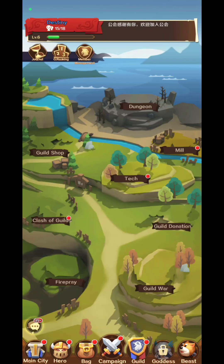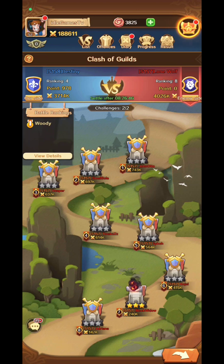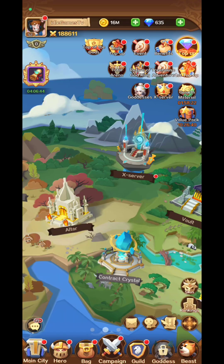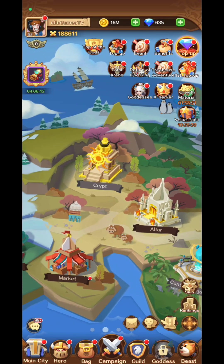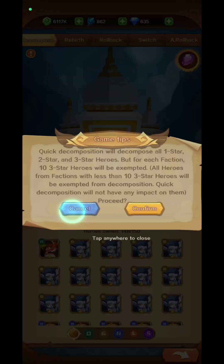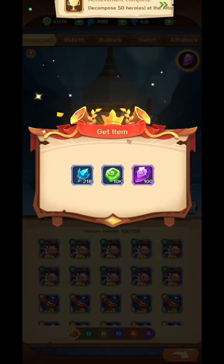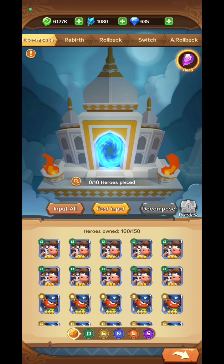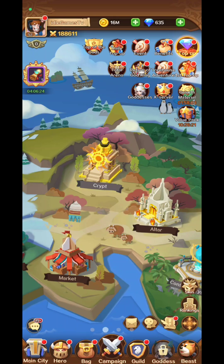The cross-server feature isn't always unlocked — you can fight on other servers but only with a guild. There's also the market, the altar, the crypt, and other features similar to all idle RPGs. The altar is where you reset or dismantle your heroes by selling them.